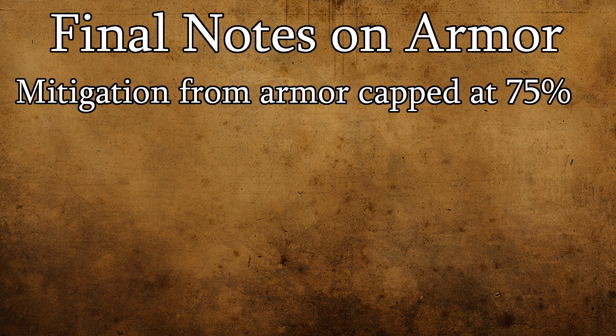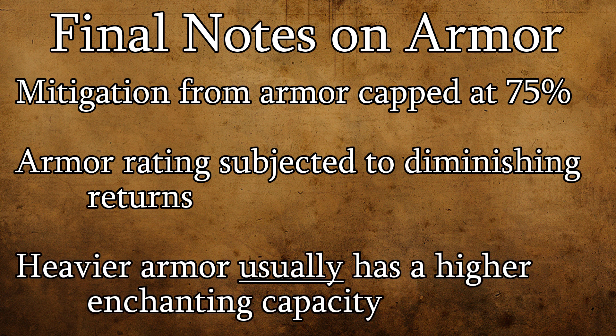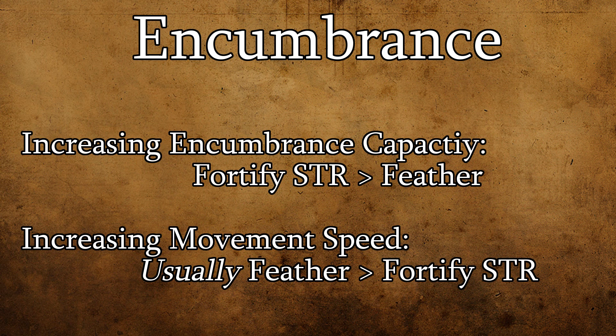There are a few final things to know about armor. The physical damage mitigation provided by armor is hard capped at 75%, so you'll always be taking at least 25% damage from any incoming physical attack that lands. Also, points of armor rating are subject to diminishing returns. That said, there's still immense value in heavier armor as it usually has a high capacity for enchanting. Because the only real downside to wearing heavy armor in Morrowind is increased encumbrance and slightly slower movement, it's usually a good idea to equip the heaviest armor possible while still moving at a speed comfortable to you. The enchanting capacity on heavier armor can also be used to overcome the downsides of using it.